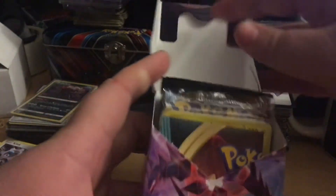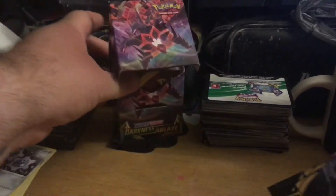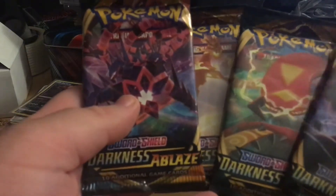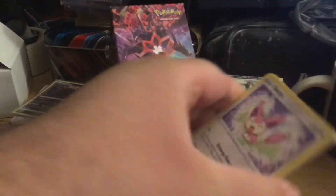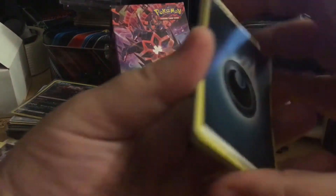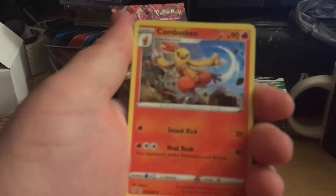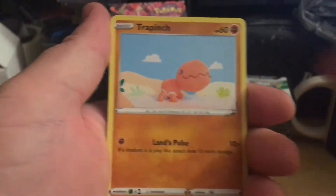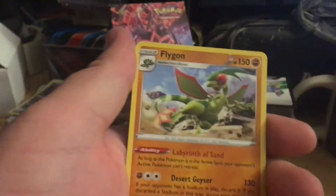Starting off with an Arctozolt promo, we get our four packs — one of each. Charizard last, let's go. Starting off with darkness energy, Combusken, Glimwood Tangle, Layron, Skiddy, Pansage, Vanillite, Trapinch, Pansage reverse, and a Flygon.